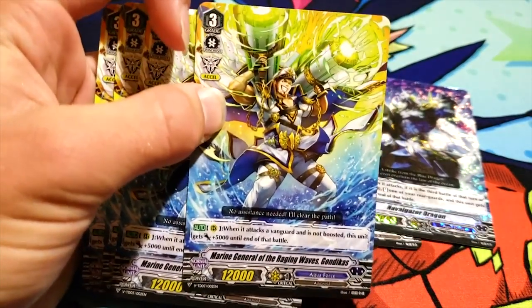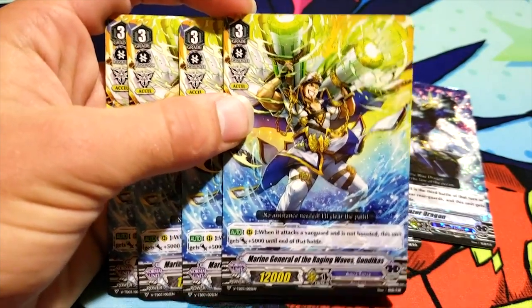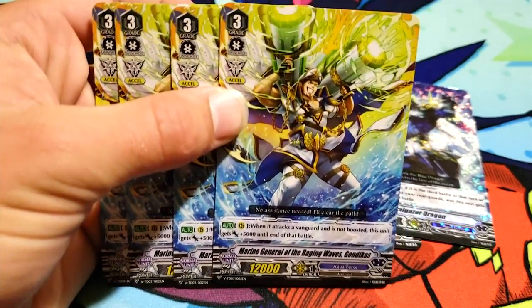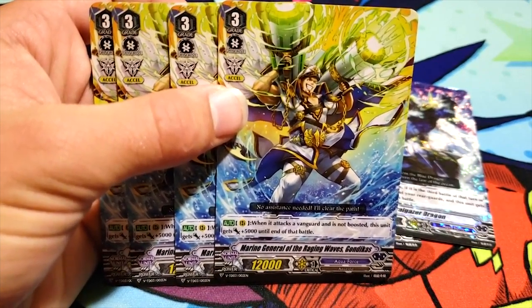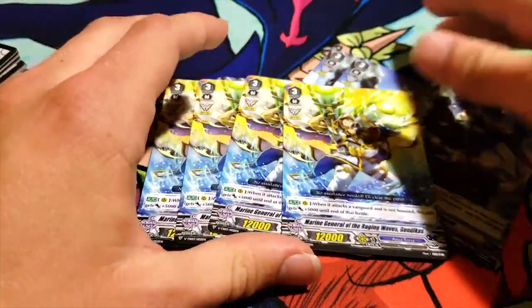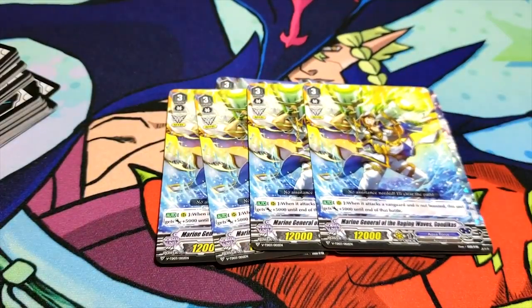It grants an Excel gift. By the way, to the two of you that I fought in tourney, if you're watching this and you're someone who, when they ride and they get a gift, says 'skill activate' — that is not a skill, okay? The Excel is not a skill, you're just being an idiot. PSA: when I'm messing up my words, I say 'ability when I ride,' but no. This card's skill is when it attacks a Vanguard and it's not boosted, it gains 5k.